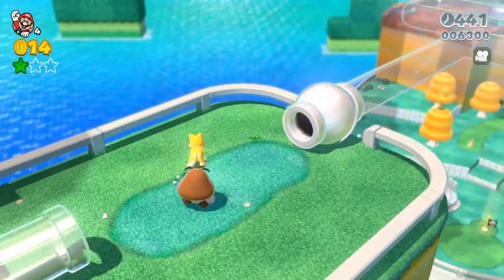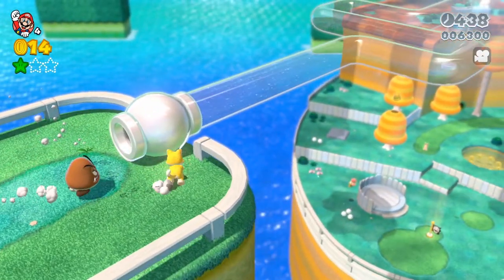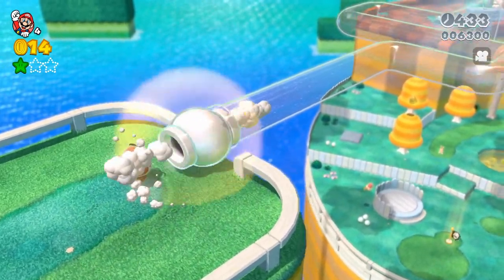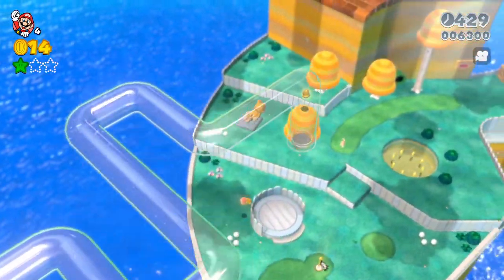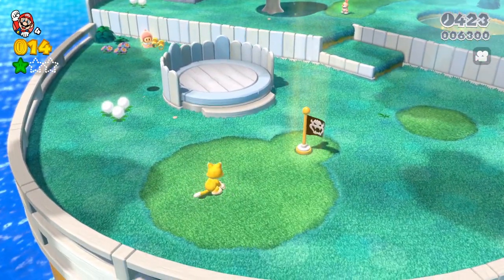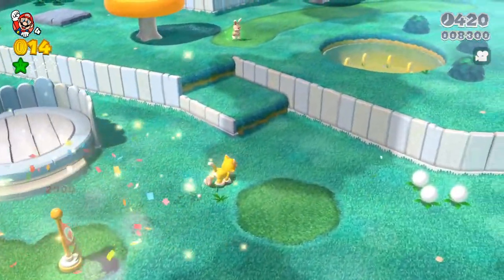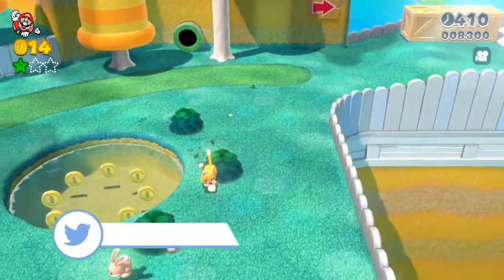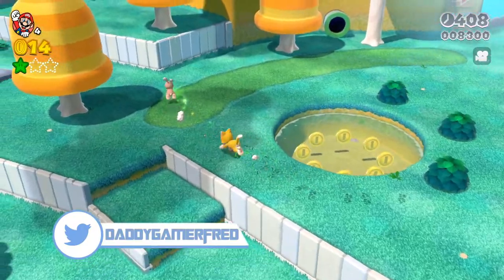The second one is gonna be through this warp pipe, so you do need to go through it. And you see those warp pipes with the corks — that basically means that you're not able to come back.